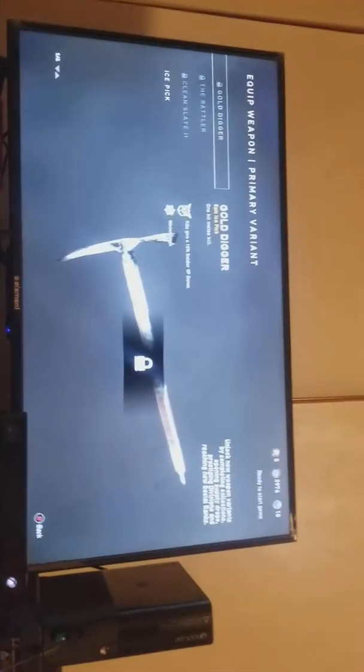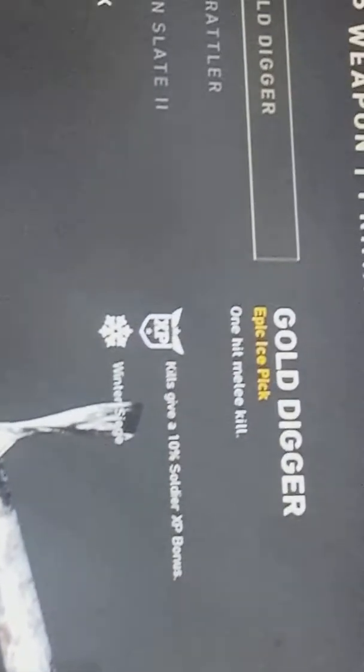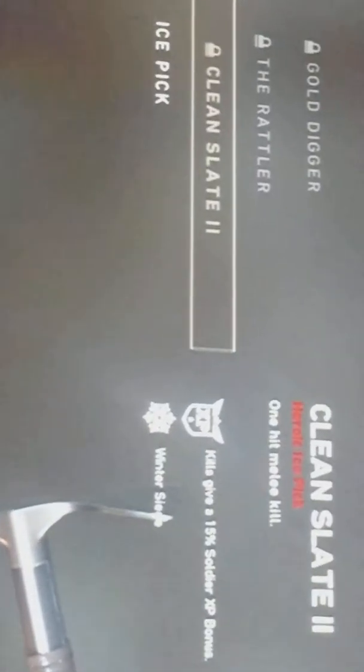Look at this. Look at the name — Gold Digger, digging for gold, like in Minecraft. Except gold is the worst ore. And look at this: the Rattler — it's like a golden pickaxe. What's up with that? The Clean Slate — it's like an iron pickaxe. What's going on? It's stone.